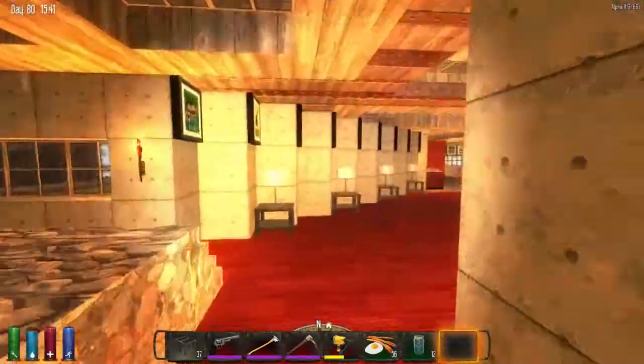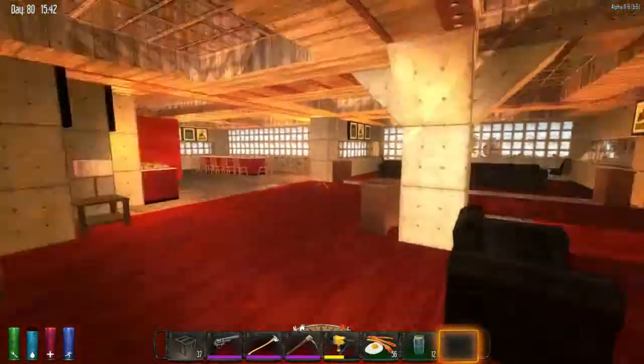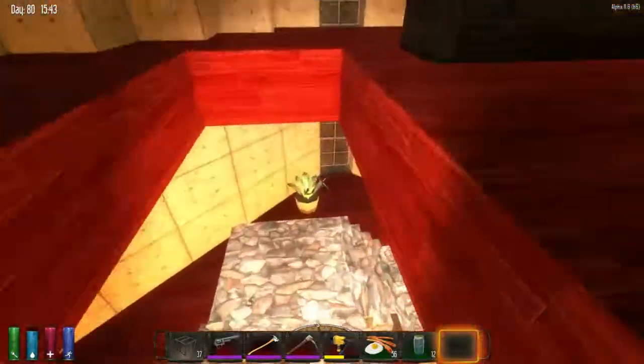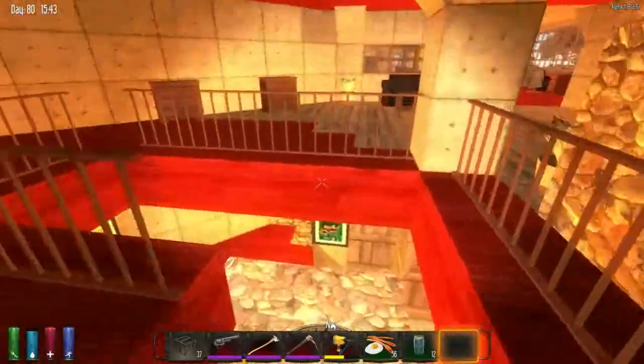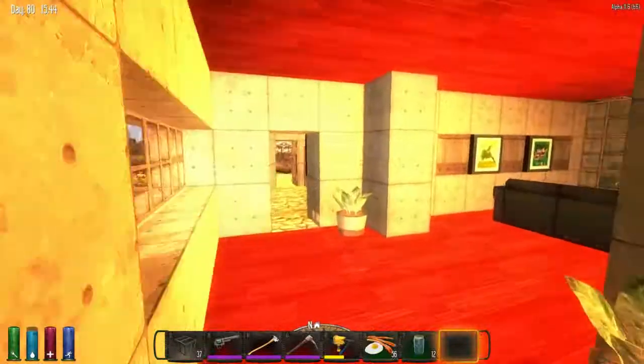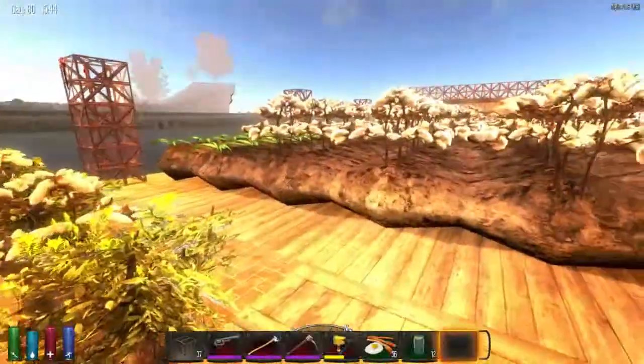I will take you downstairs and into the water so you can see the defenses that are actually supporting this base — that make it pretty much impenetrable by the zombies due to the fact they can't swim. Let's jump into the water.